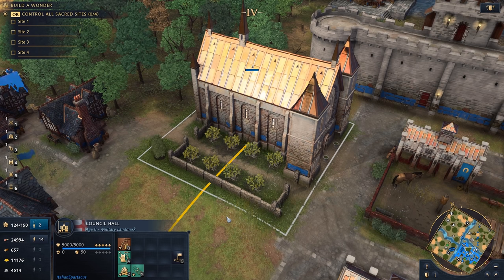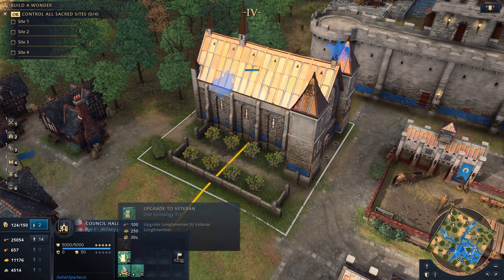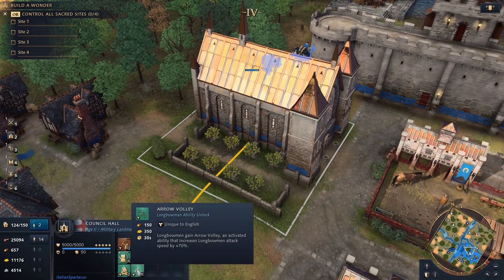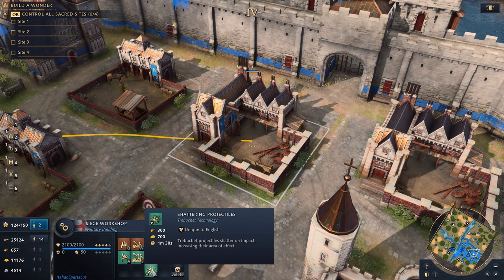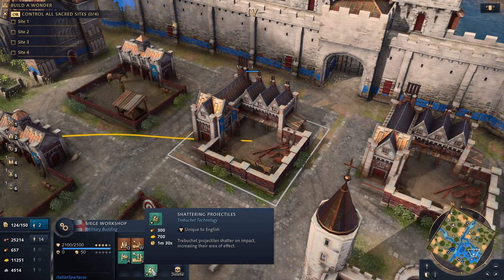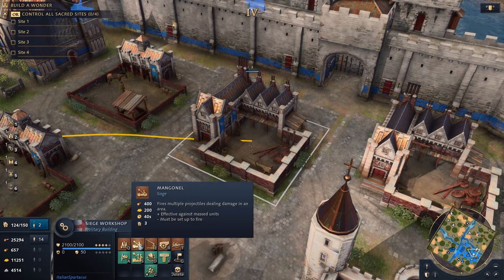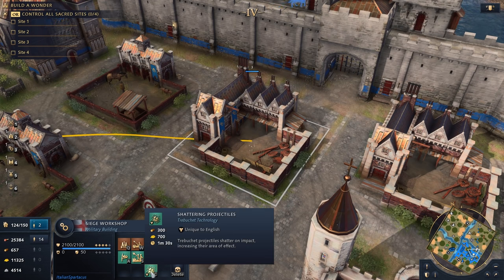The second unique technology group comes from the Council Hall landmark: Setup Camp and Arrow Volley for Longbowmen, which we've already covered. The third technology is Shattering Projectiles, which only applies to Trebuchets. Honestly, it's very underwhelming — you can completely skip it. The Trebuchet is really meant to threaten buildings, and if you want AoE burst damage just use Manganels. For 300 wood and 700 gold, you're better off spending it elsewhere.